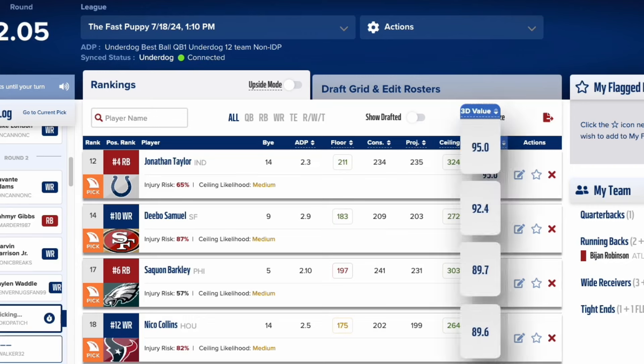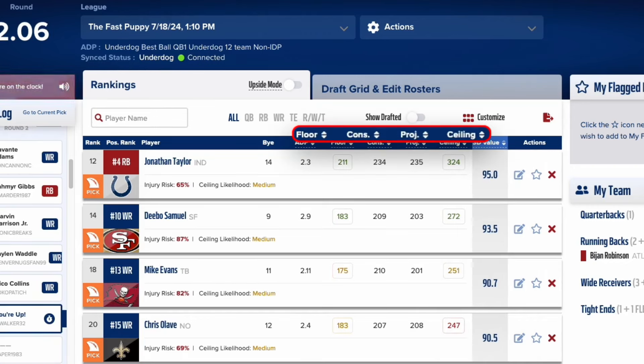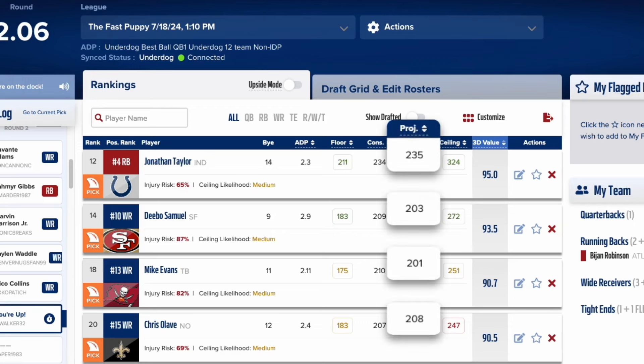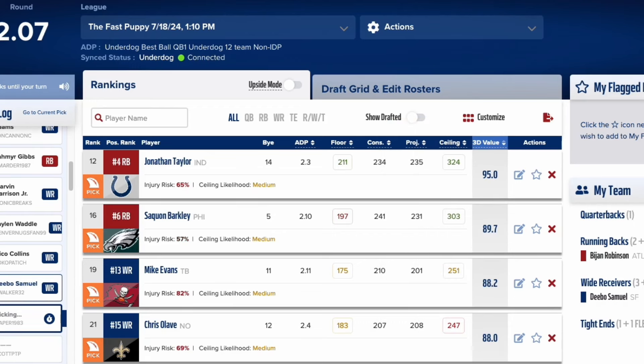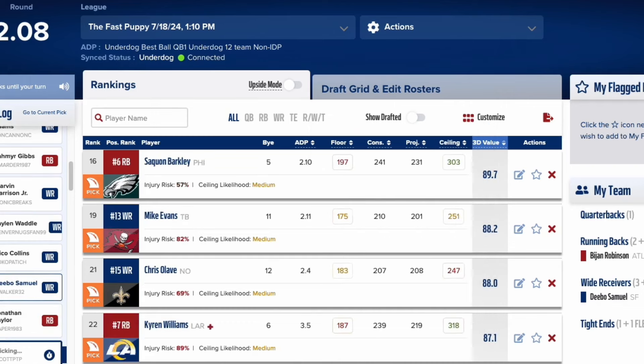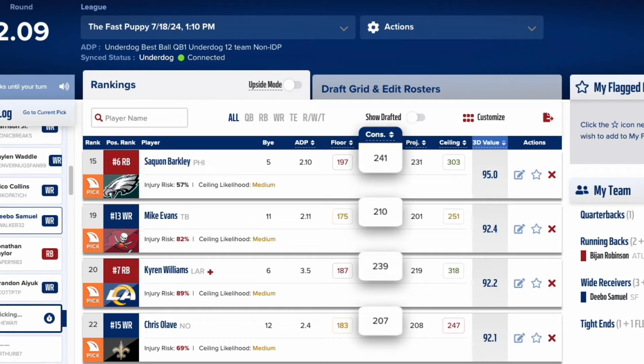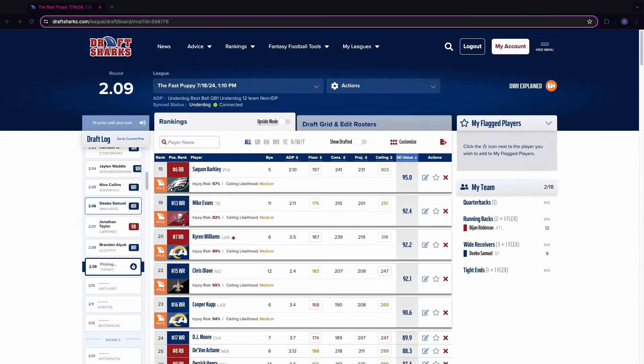Let's start with our 3D projections. We give you a quick view of three crucial data points. One, our award-winning baseline projections. Two, ceiling and floor projections for each player, which are color-coded to show highs and lows. Three, a consensus projection from 38 other fantasy sites. With one quick glance, you can absorb multiple inputs about a player's expected performance this year and then pick the player with the greatest potential for your team.